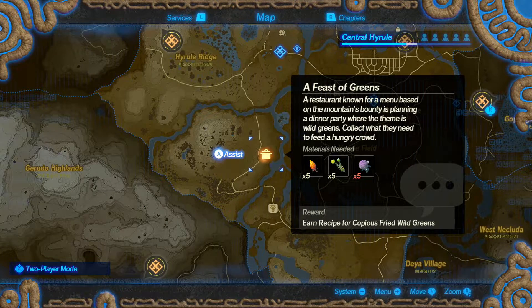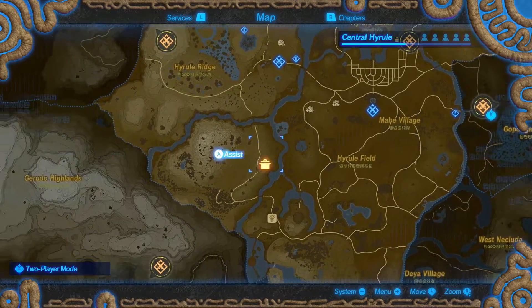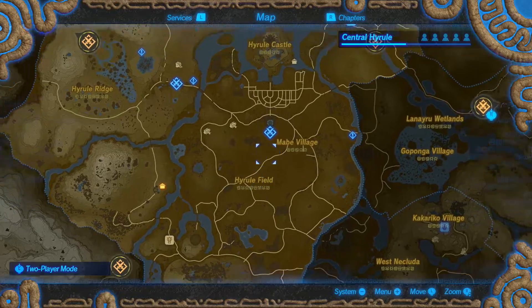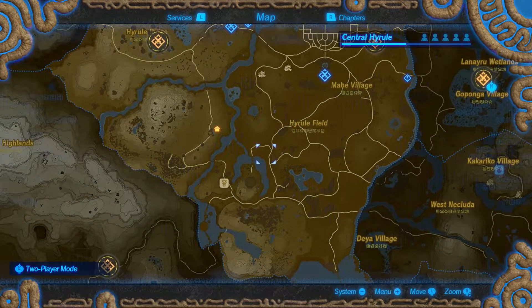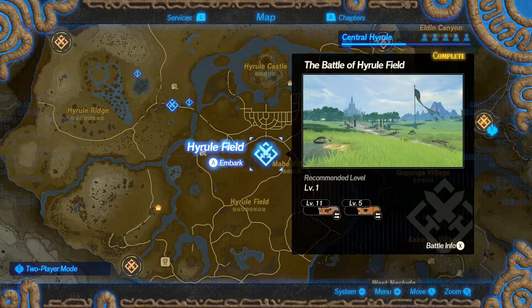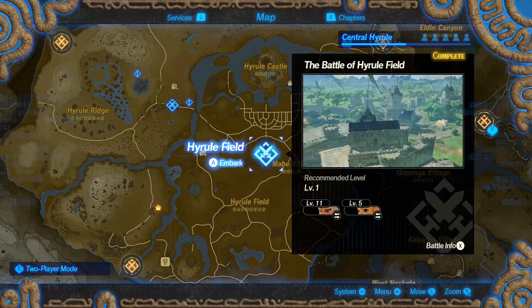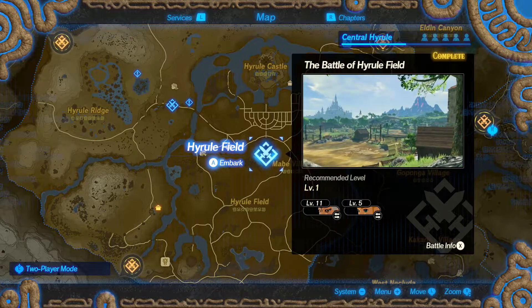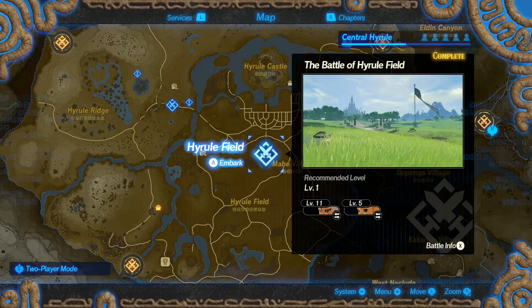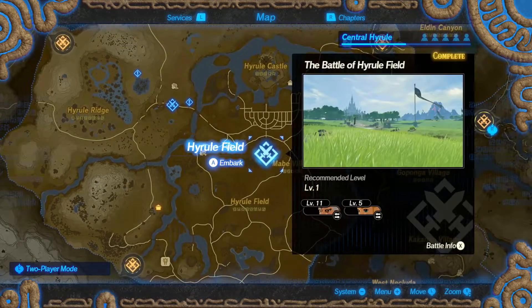We're going to be covering exactly how you can farm Amaranth and how you can farm Mighty Thistle, and it's actually super easy. You just need to know what to do. You might have found out that just by doing the first set of missions you already have it, and if you do, you're good. Just know that everything you do, at least in the demo version of Hyrule Warriors, will transition into the full game, so you'll want to do this while you can. That way you have a good abundance of supplies.